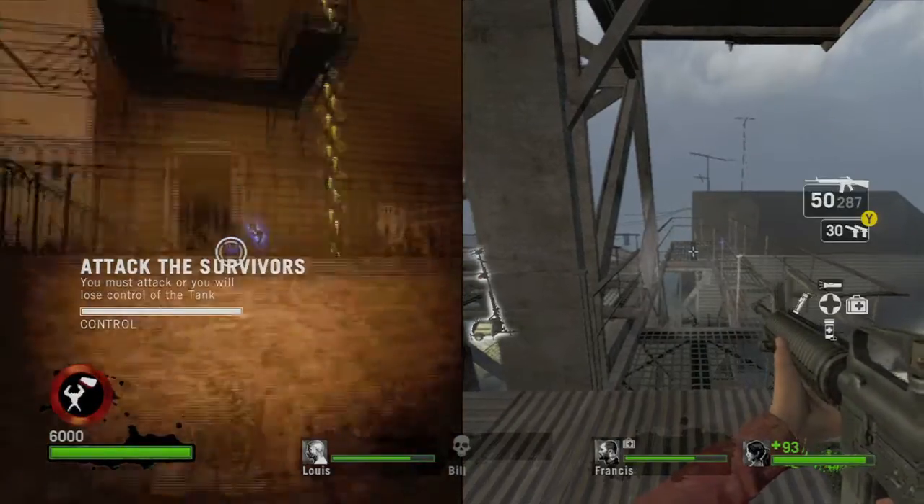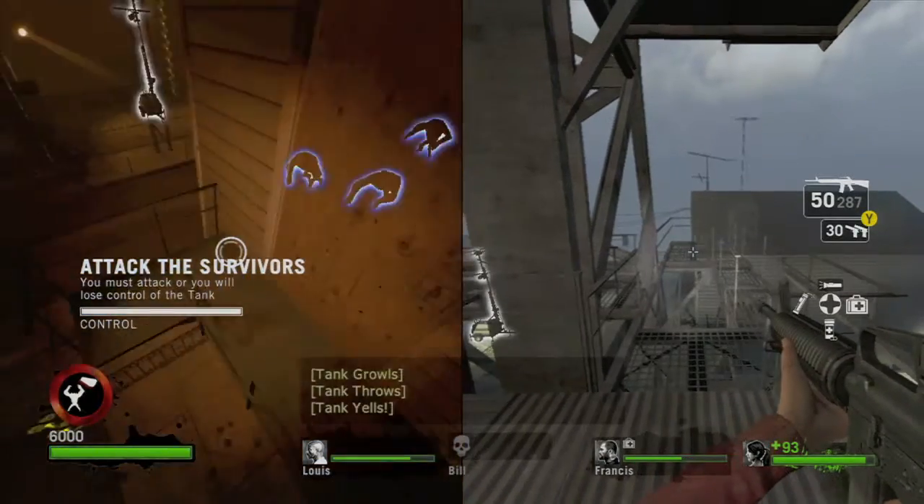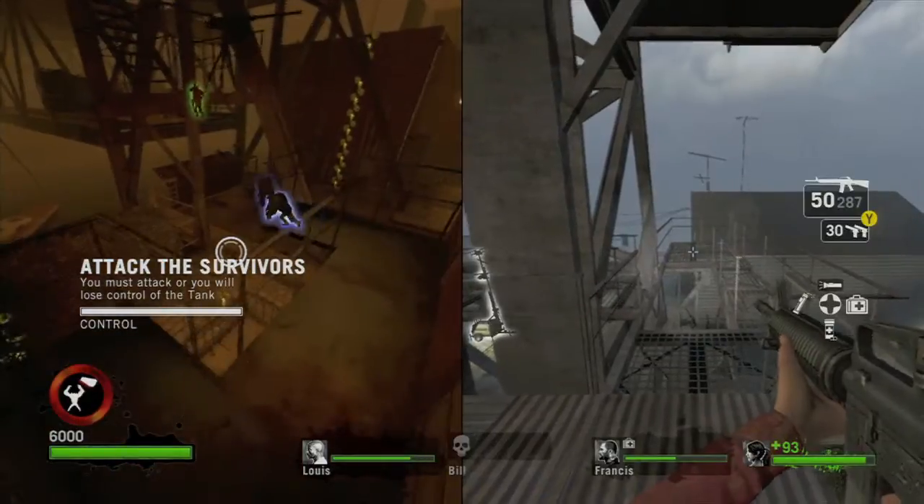We're going to spawn in as the tank on the first controller. What you want to do is climb up this wall right here and make it onto this fire escape right here.